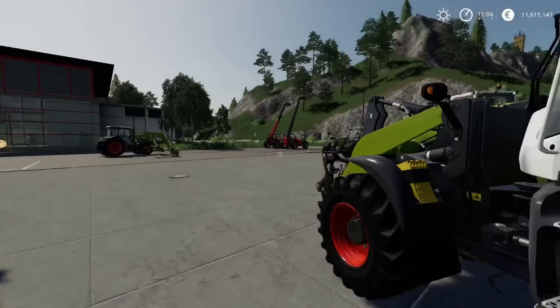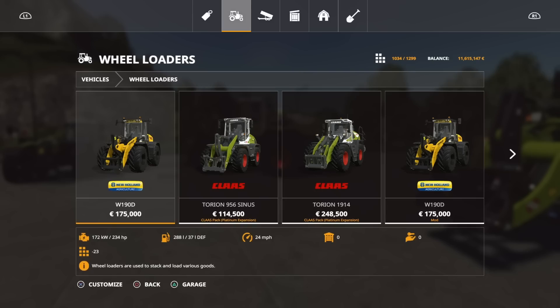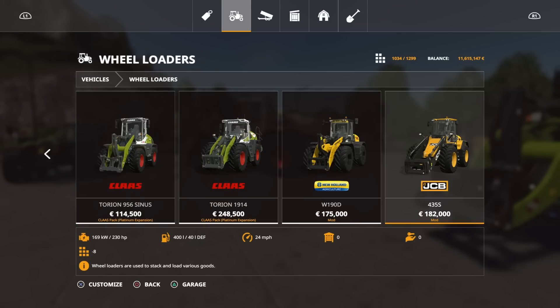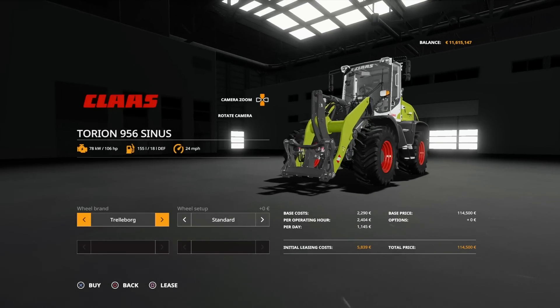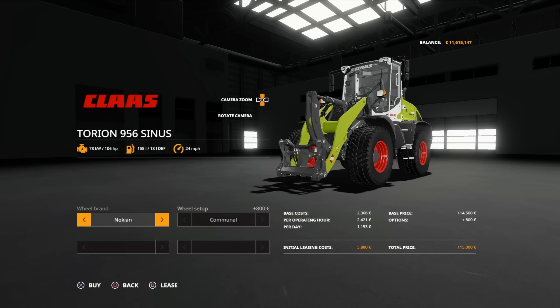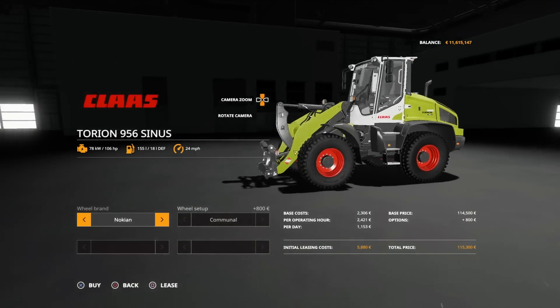This one is kind of in a world of its own. We've got the New Holland 190D at 234 horsepower, the JCB 435 at 230 horsepower, the larger Taurian at 224 horsepower — this is only 106, so there isn't anything really around it. Options include Trelleborg standard or twins on the front, and knock-ins with communal tires.